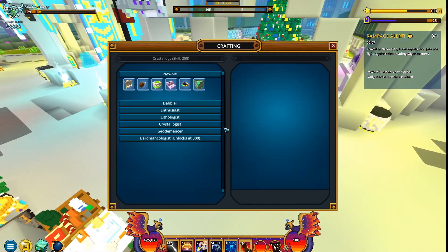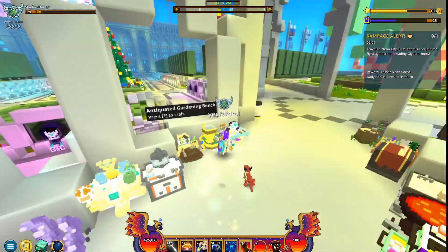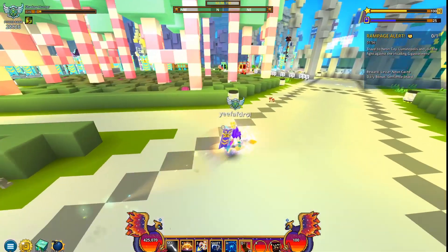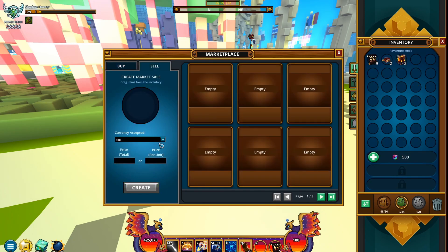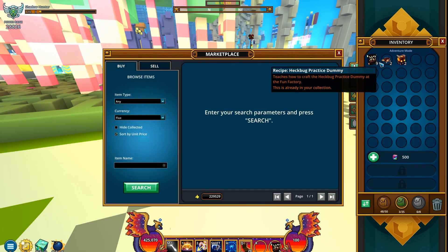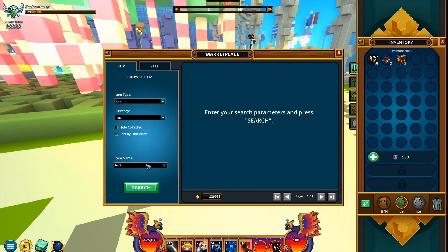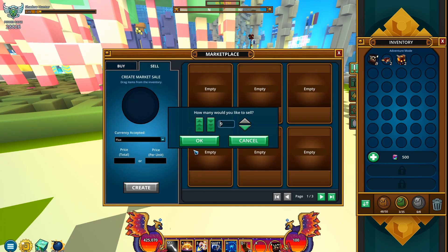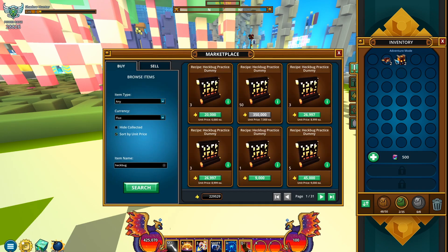First I want to check how many crystals I've ended up with. Never mind — that's not much at all: 498 crystals. That's gonna drastically increase once I hatch those brand new Hegbug Eggs. I want to get a flux count first. Let's see how much flux this was. Hegbug Practice Dummy is around 7k. Let's go for 7k. I'm not sure if I can sell these in bulk. We will see.